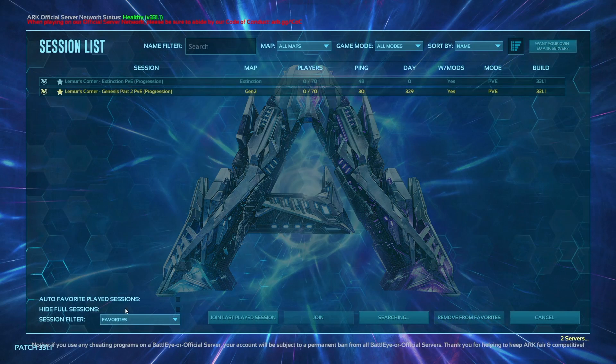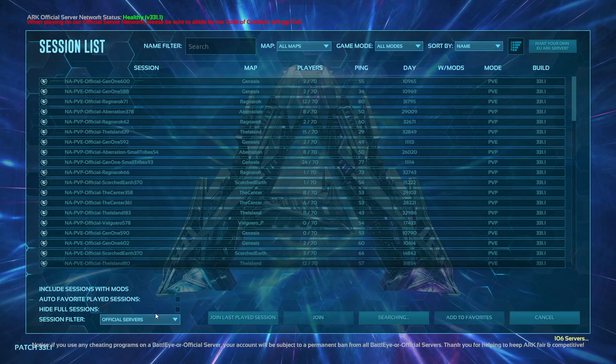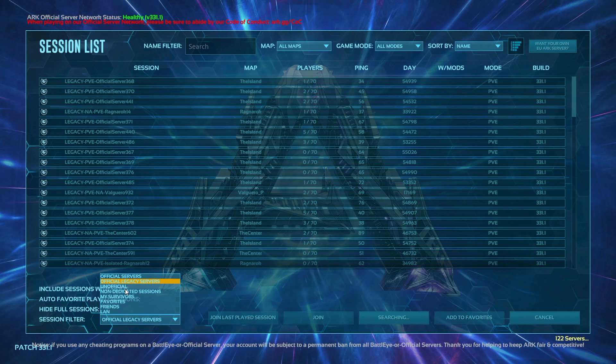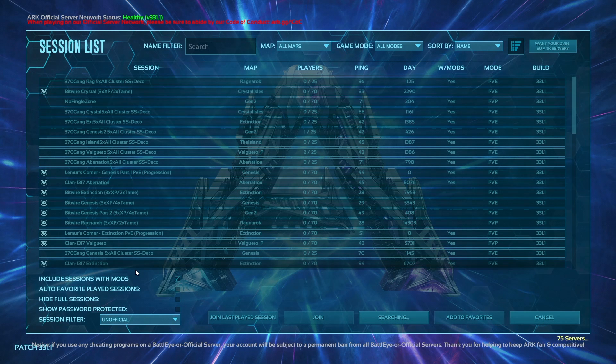The first option is Official servers. You can go right down here on the Join ARK section under official servers, and you can see there's a bunch of them there. You can go to any official server — these are maintained and hosted by Wildcard. There are also official legacy servers on here.